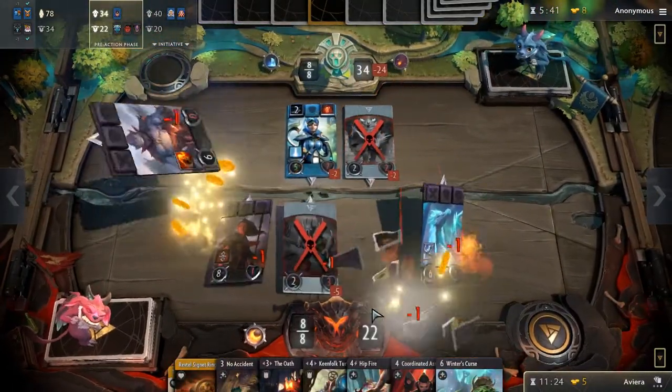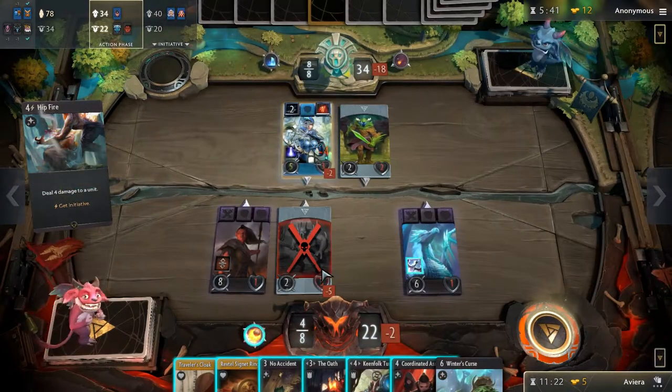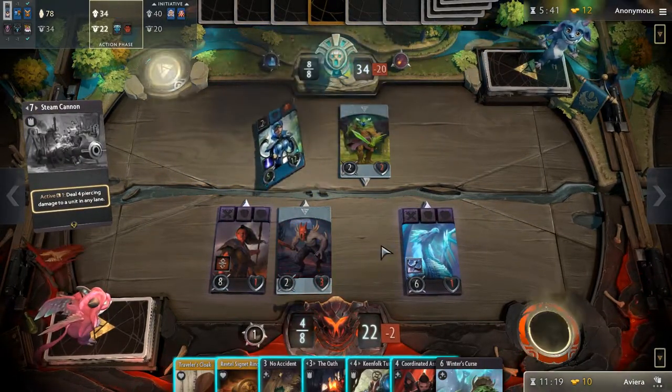With lots of passive damage effects, your main game plan will be to focus on getting hero kills while your improvements focus the tower. Keep in mind that a well positioned Sorla Khan combined with Assault Ladders will make quick work of the tower, so aim to get her in a spot where her passive and improvement will get use.